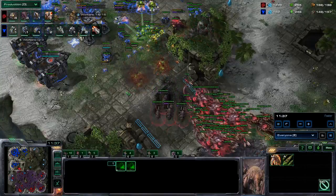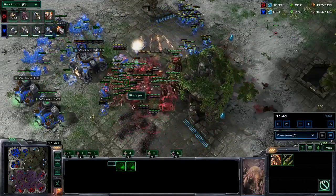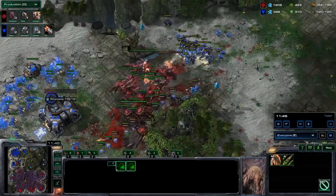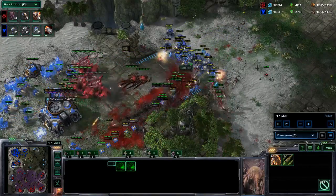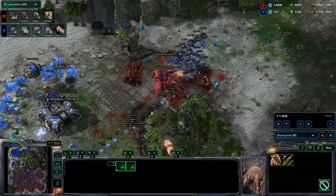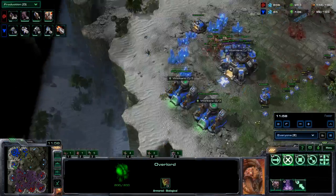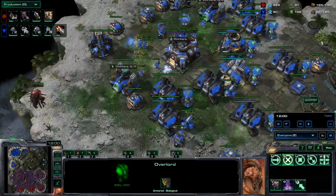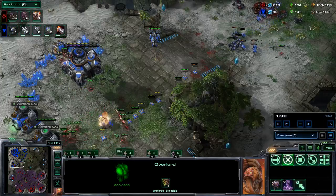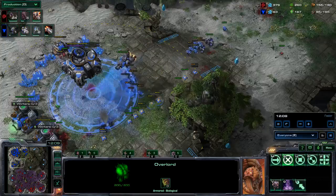Once again no missile turret here, so I immediately went in. Fungaled a whole bunch - would have liked to land another good fungal but it was kind of hard. I'm moving my infestors to the front. I'm now up 50 supply - keep in mind there was also a drop in the main. I'm not sure how much damage it did but it always does a little bit and also distracts Terran quite a bit. I'm killing the turret - once the turret is done, burrow another Ling. So what does he have to do? He has to scan once again.